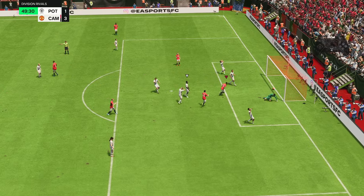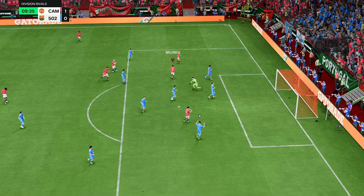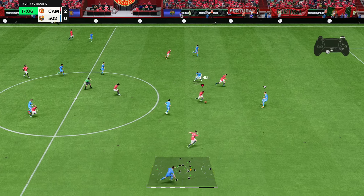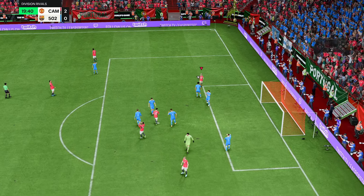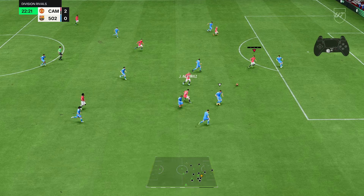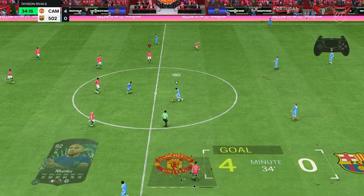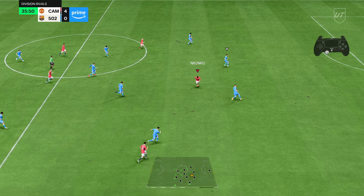His left-stick dribbling is fantastic. He creates great space, turns, and finishes well. His AI is already impressive — roaming on top of the box and finding open spaces. However, his regular shot feels inconsistent, and I learned the hard way not to chip with this card. Finesse shots and Trivelas are clearly the way to go — maybe you just have to really utilize the finesse shot and the Trivela with this guy. His press proven dribbling is very effective at shielding the ball, and if defenders don't step up, they'll get burned.